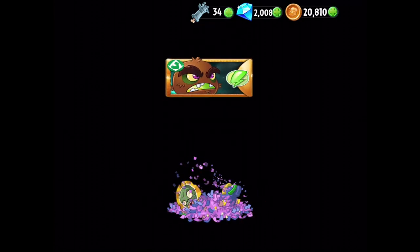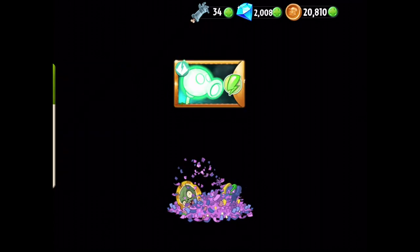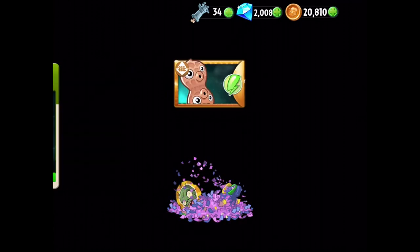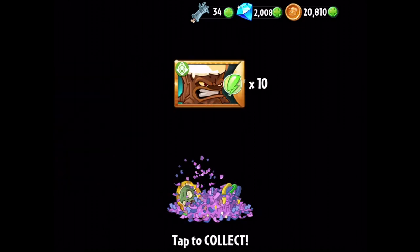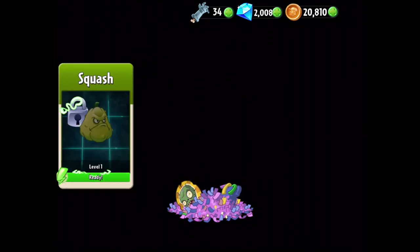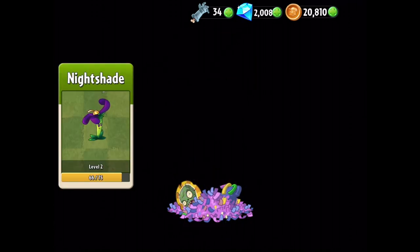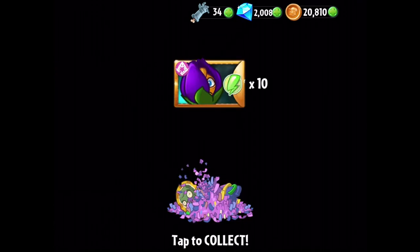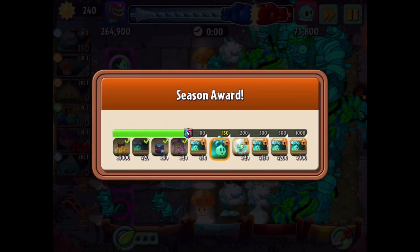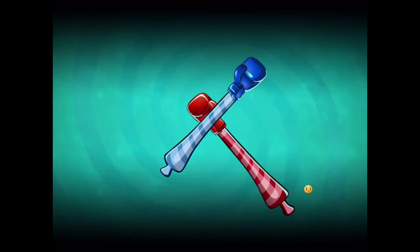Right now we have not found anything that defeats the strategy with just Snow Peas. That's great that it works, but I feel like there is better — I just haven't found it yet. We're getting piñata rewards including Kiwi Beast, Escape Root, Electric Peashooter, Iceberg Lettuce, Electric Blueberry, Peanut, Power Lily, Torchwood, Snow Pea, Toadstool, Squash, Peapod, Moonflower, Cactus. Nightshade gets a level up. Hopefully we can unlock some major experience for Ice Bloom sooner or later.